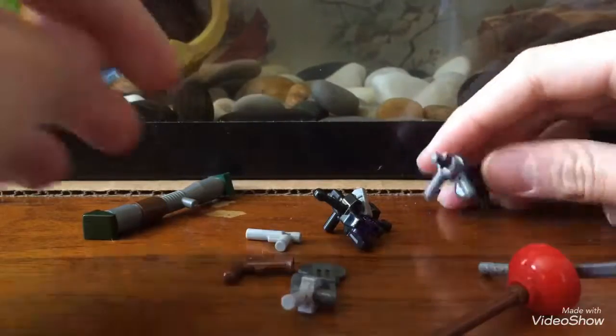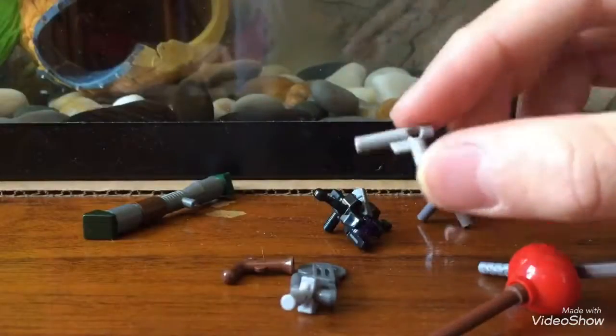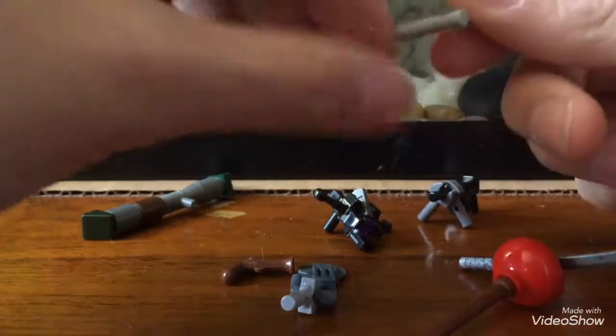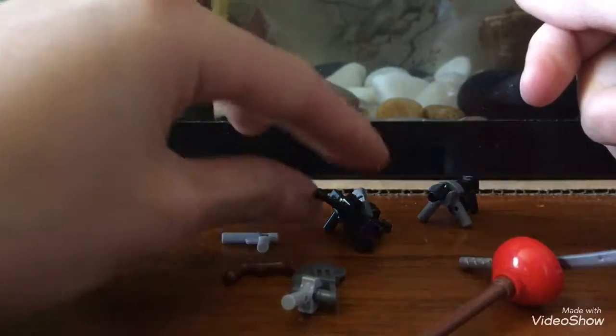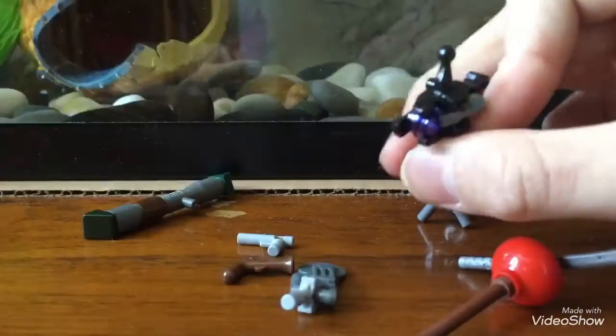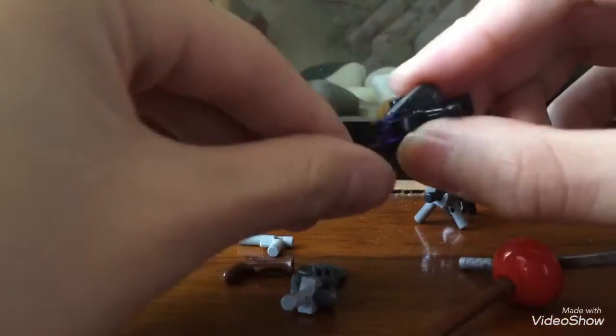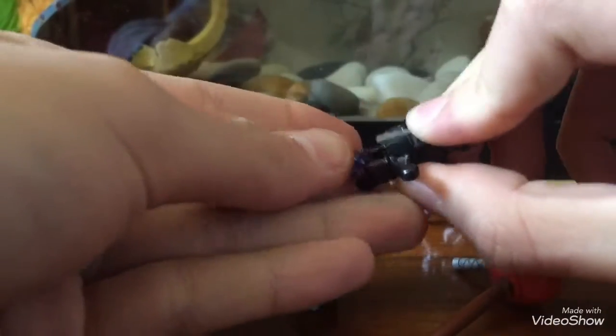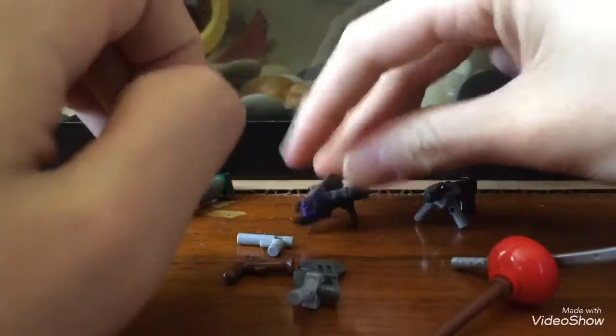This is the hand cannon, or the desert eagle, whatever you want to call it — pretty simple piece, everyone can get it. And this is the crossbow — already a Lego piece, it has the little purple thing you can fire. You can fire off the crossbow, really simple.